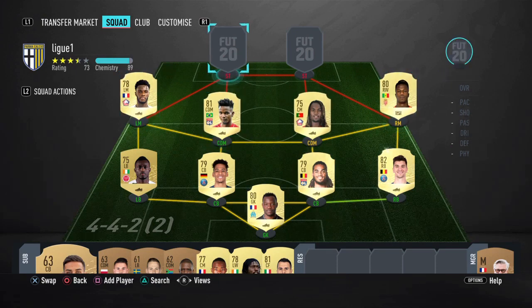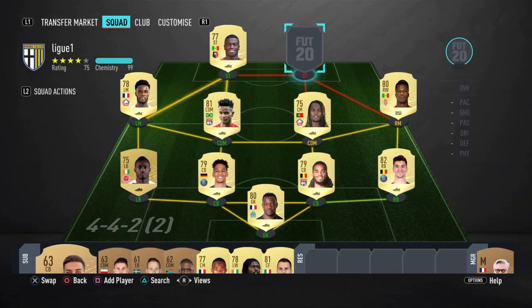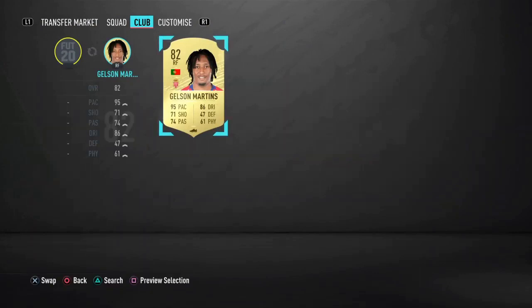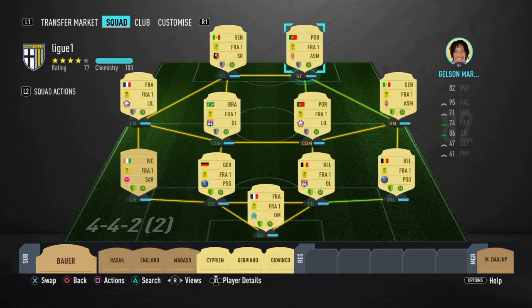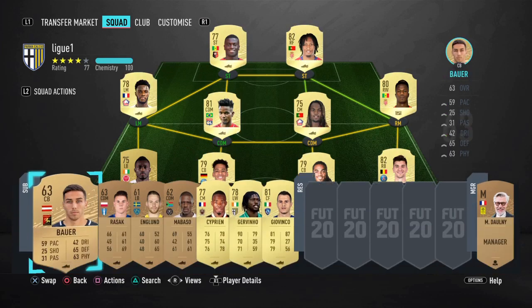Going to the strikers — we're going to have Niang at the striking position, and the other player at right forward is going to be Gelson Martins. Gelson is going to play at right midfielder — I'm putting him there just so Balda can play at full chemistry, because it's more important to have that striker on full chemistry so he can score a lot of goals.